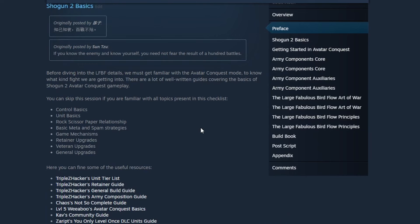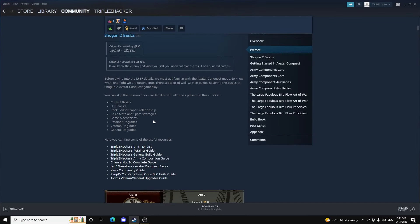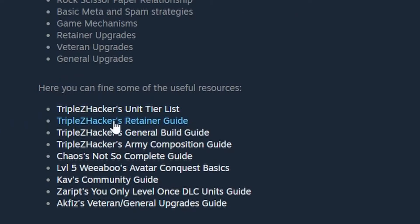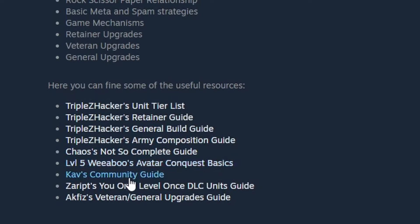In the Shogun 2 basics section, these are just the things you need to know — some Avatar Conquest-related things, since this guide focuses on that. But this guide does apply to your campaigns and multiplayer classic battles as well, which I'll show in the battle replays. There are also helpful resources listed: Triple Z Hacker's unit tier list, retainer guide, general build guide, and army composition guide. It's an honor to have my videos on this list, and Zareep is also an excellent Shogun 2 YouTuber.